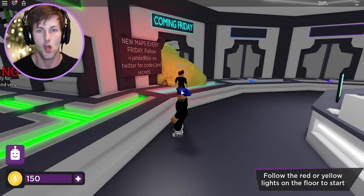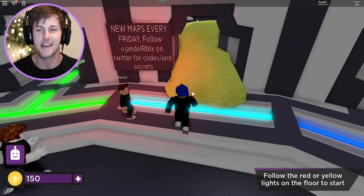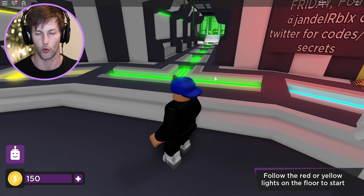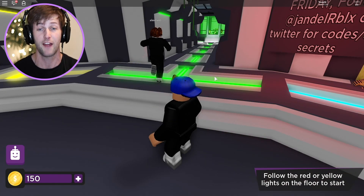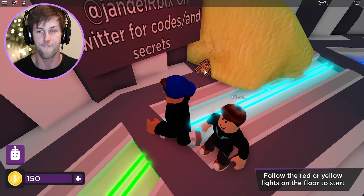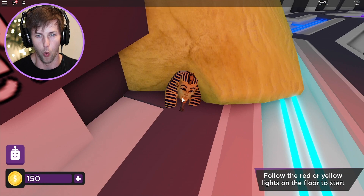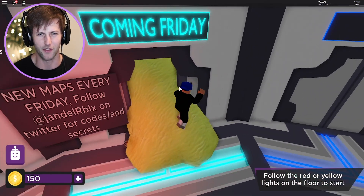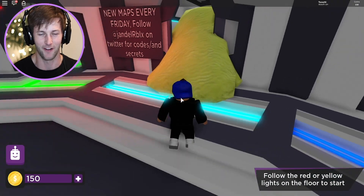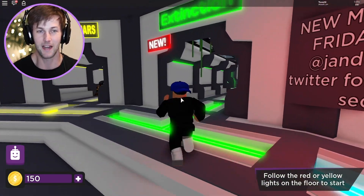We always look at the sneak peek for the coming Friday. Last week we had dinosaur bones, which told us this map would involve extinct dinosaurs. This new sneak peek has a pharaoh head — and there's this weird yellow ooze coming out of it. That's kind of strange. Anyway, let's jump into Extinction!